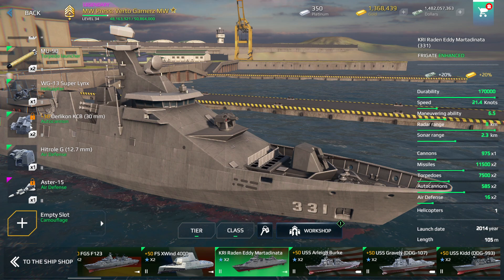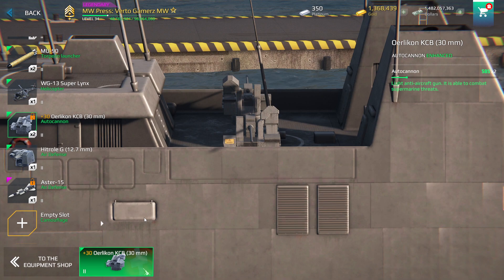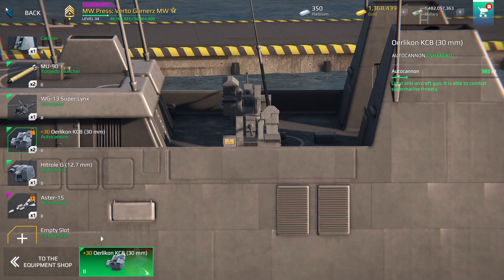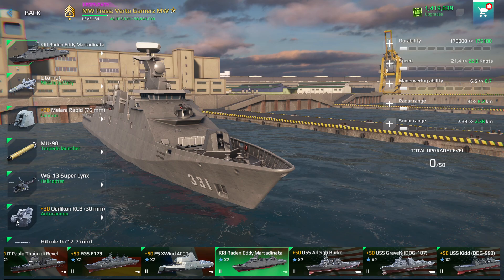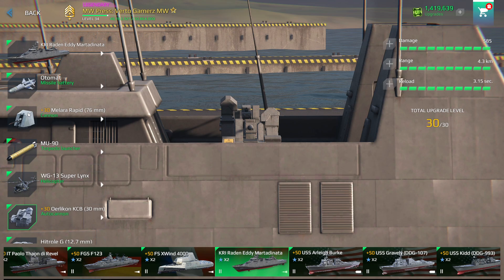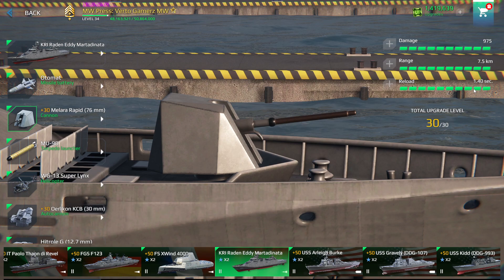Some people were asking about testing the cannons. The auto cannon is named Burlicon KCB — it's a light anti-aircraft gun able to combat surface and marine threats. Its damage is around 585, range is 4.3 kilometers, and reload time is 3.15 seconds. The main cannon deals 975 damage, range 7.5 kilometers, and reload is 1.40 seconds.